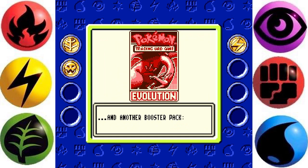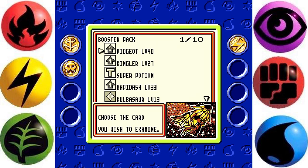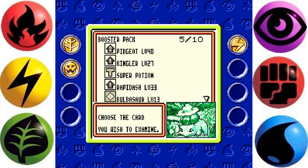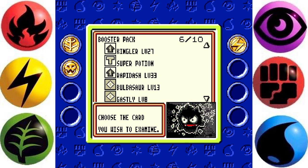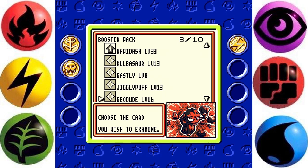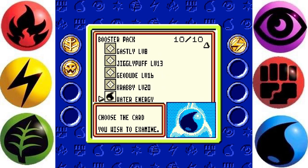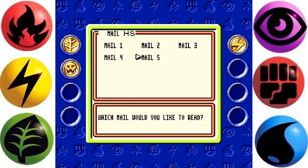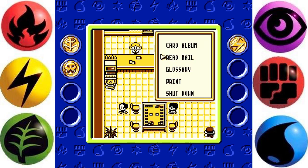An Evolution Booster. And in this one I get Pidgeot, Kingler, Super Potion, Rapidash, Bulbasaur, Gastly, Jigglypuff, Geodude, Krabby, and a Water energy and a Gym. Well... OK.